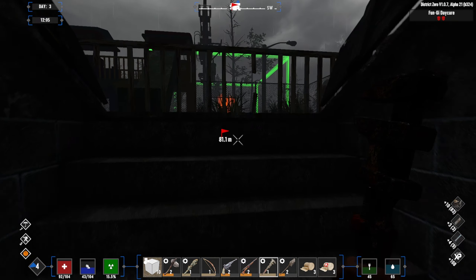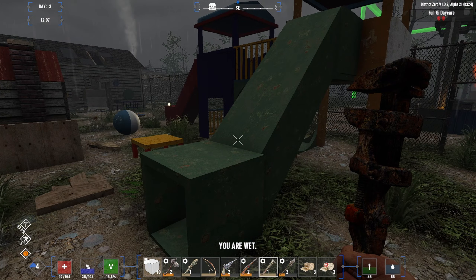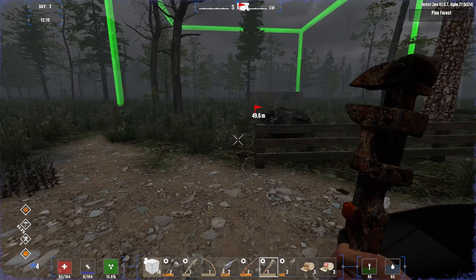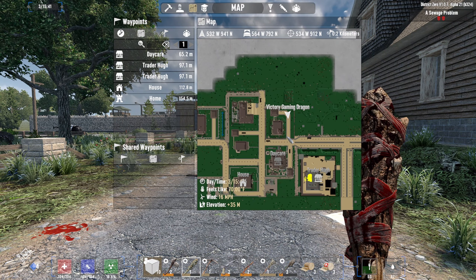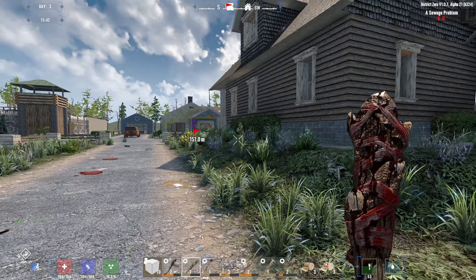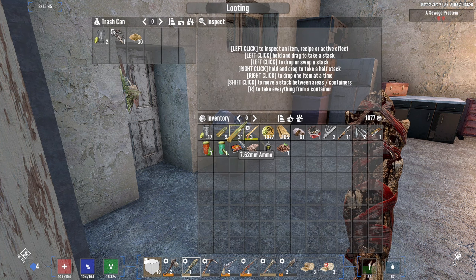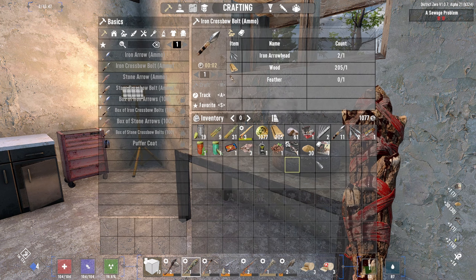The crossbow is much better than a bow. I think we've pretty much gotten everything out of here. Let's just wrench — maybe look around for some stuff to wrench. Definitely need some food. We're all done here. I'm going to go back to my little home and drop everything off.